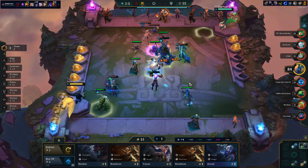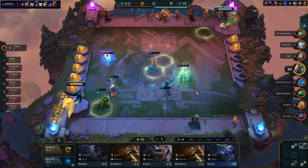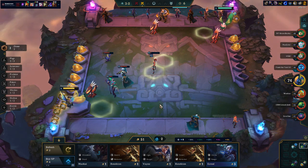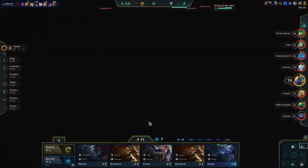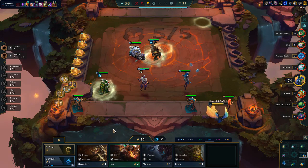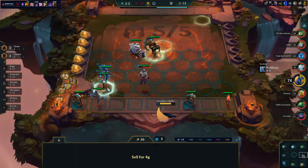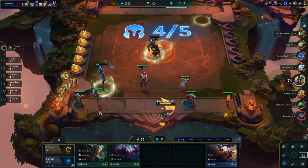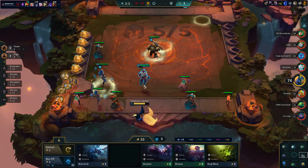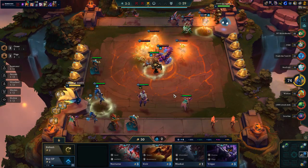Oh I just took so much damage from that Malzahar. Syndra attacked the wrong person. At least I'm on a good position for the Carousel - Nautilus, let's have Nautilus in. There's another Syndra. There's also a LeBlanc who I think is actually better. LeBlanc, Thresh, Zyra. We're getting somewhere in this transition. Not ideal, but we're getting somewhere.